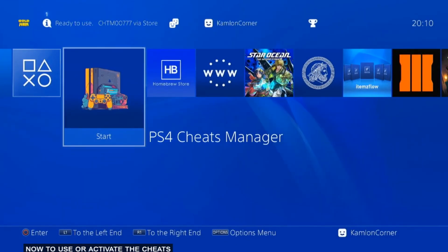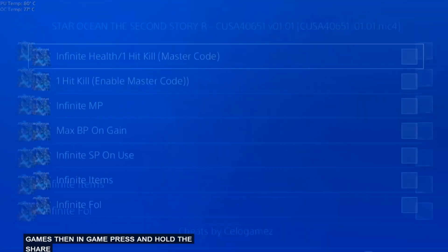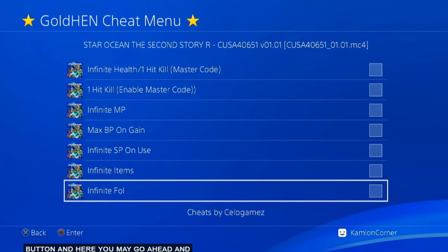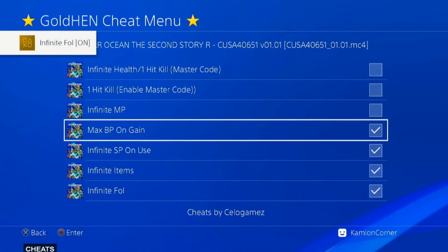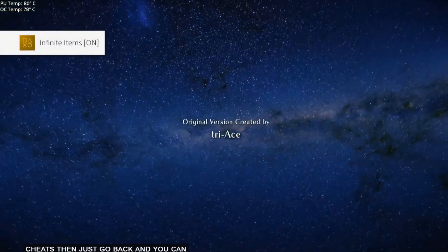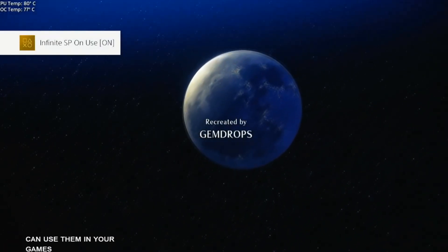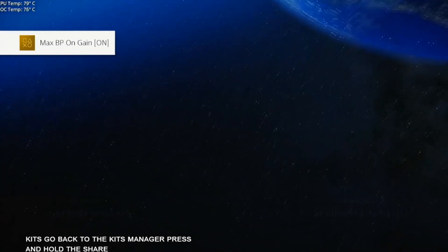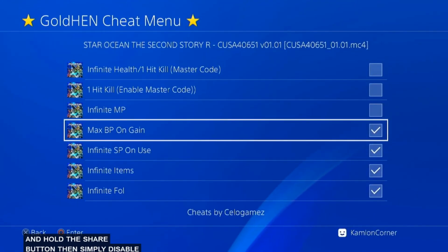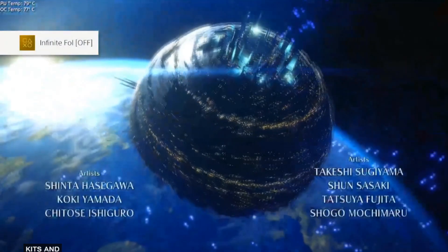Now to use or activate the cheats, first load your game. Then in-game, press and hold the Share button. From here you may go ahead and enable and disable cheats. If you want to disable the cheats, go back to the Cheats Manager, press and hold the Share button, then simply disable or uncheck the cheats and your game will be back to normal.